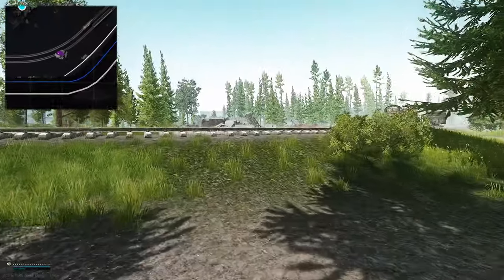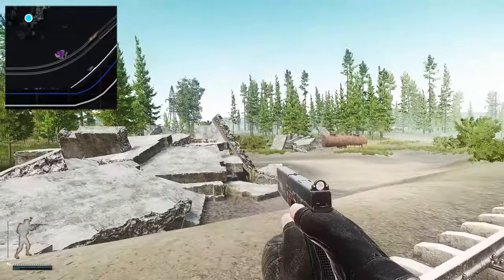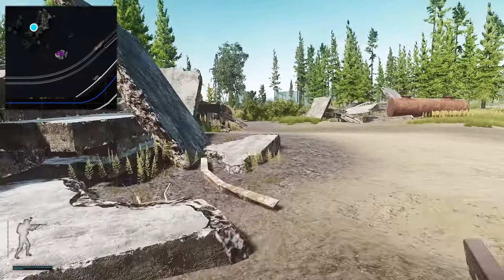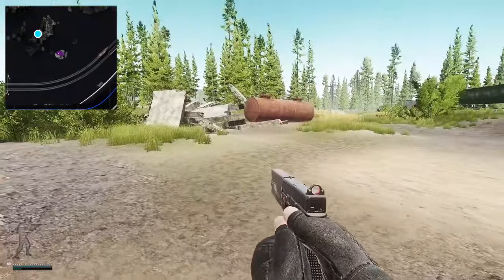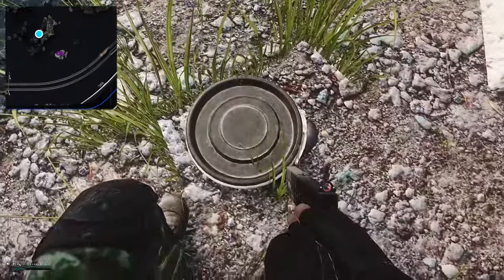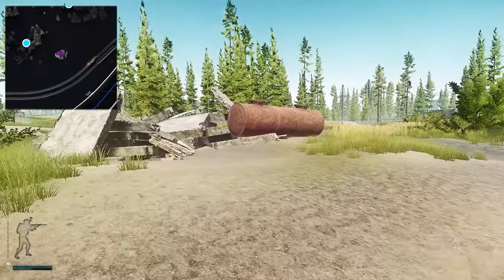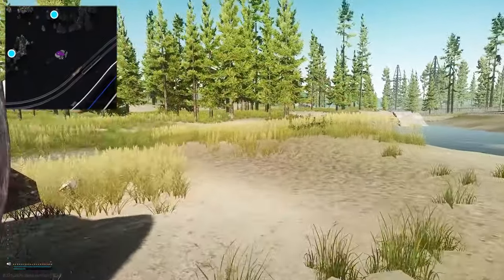Now, heading over the rails to where this rubble is — you've got two loads of rubble: one on the right with a tanker and one on the left. This is the cache right here. Now we're going to head into the tree line over here to the left.